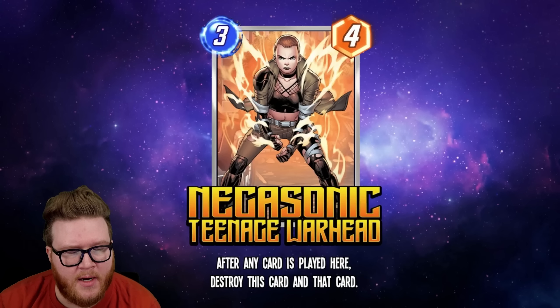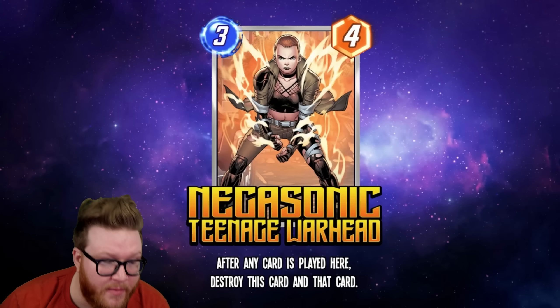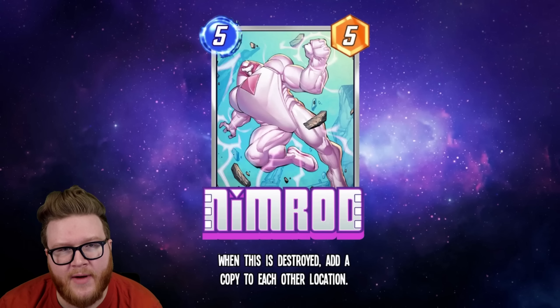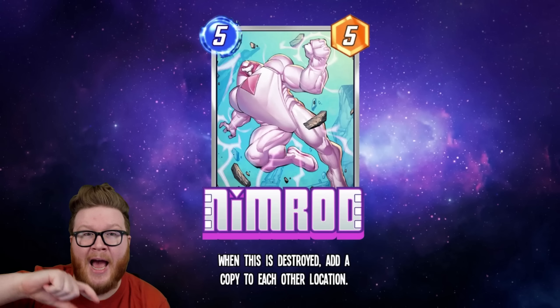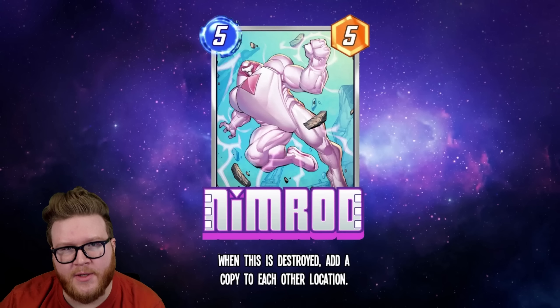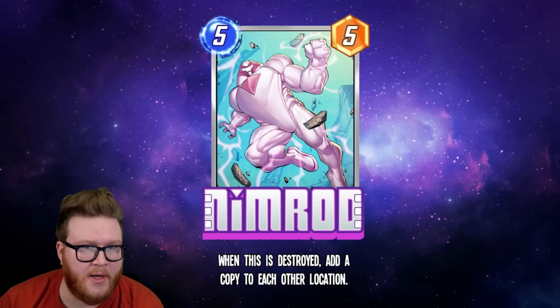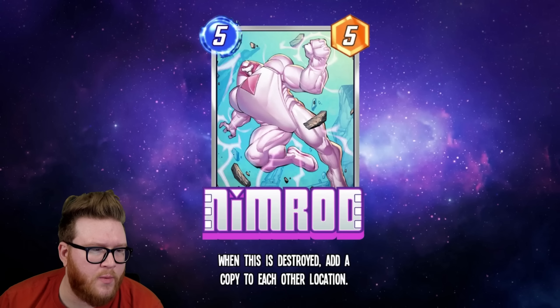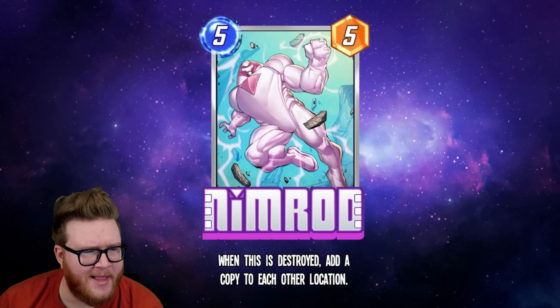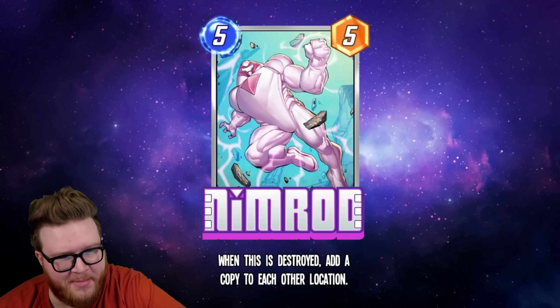Also worth noting — we're going to talk about Negasonic Teenage Warhead, which might actually be a preemptive enabler for Nimrod. You play her down beforehand and then Nimrod on top of her. For most destroy effects right now they're happening after the card is played, so having a preemptive way to do this fixes some of that energy awkwardness. You might be able to play Nimrod on five, already have destroyed it, and still do some cool stuff with it on turn six. I love Nimrod — I actually had a Nimrod action figure as a kid, so this is hitting some nostalgia vibes for me.